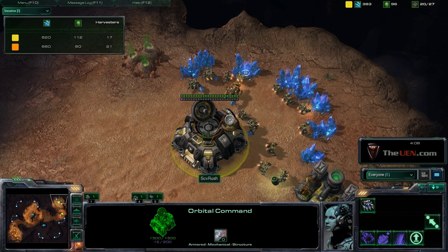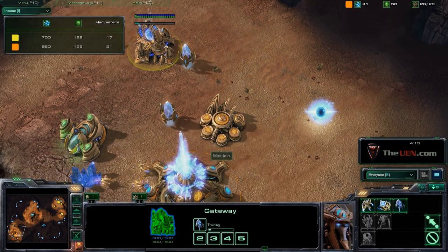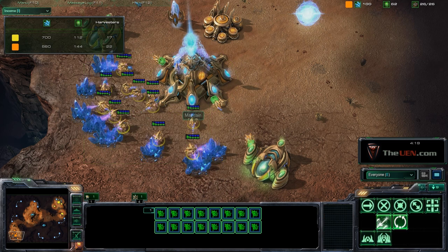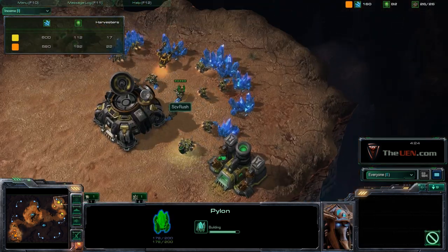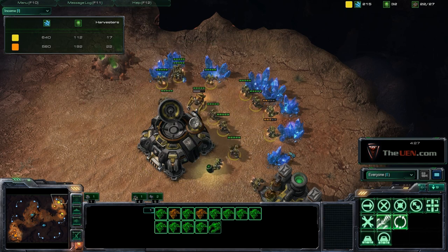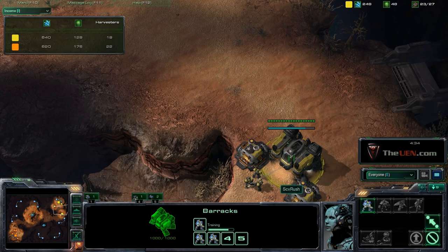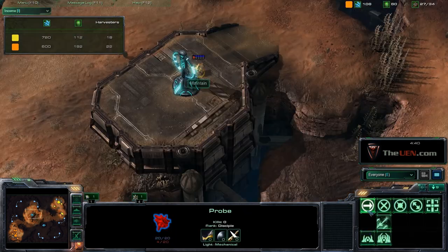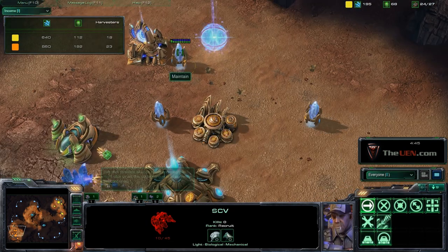He's using chrono boost on probes. He's a macro player — he's beating me in income by two harvesters, which isn't too bad. Once I saturate my mineral line I'll be ahead. I'm throwing down my factory now and constantly producing Marines. He has this on a gateway capture, so I'm scouting — he's probably going for a two-gate robo or maybe a four-gate.